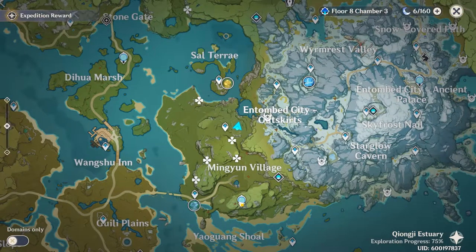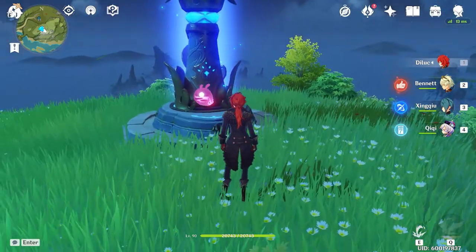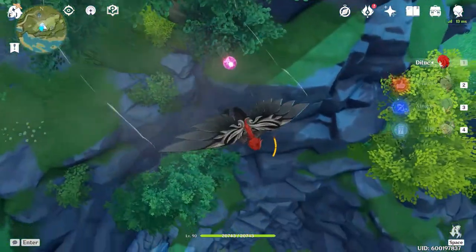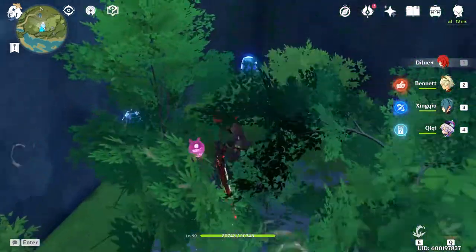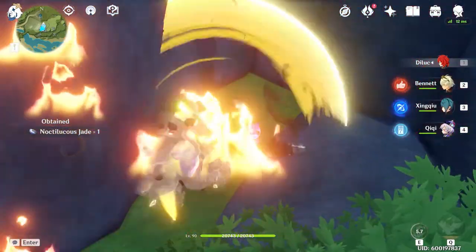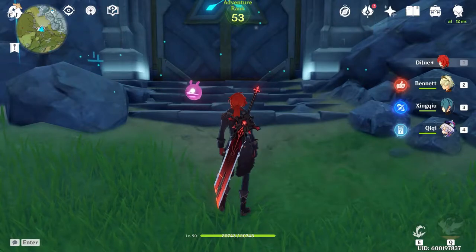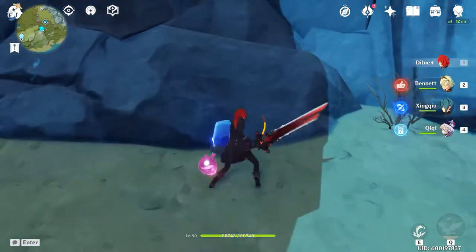Now that we're done here, we're gonna head over to the Statue of the Seven which is also south of us, and there's two ways you can go about this. I'm gonna show you heading southward first and then we're gonna head on to the Domain. This is like a very simple farming route — you don't even have to put markers because you can just memorize it. Once you see this you can just slam down and you'll be good to go, and there's about two deposits here. The next one is interchangeable — you can either head to the Hidden Palace of Lianshan Formula or head towards Mingyun Village, but I just went here because it was closer.